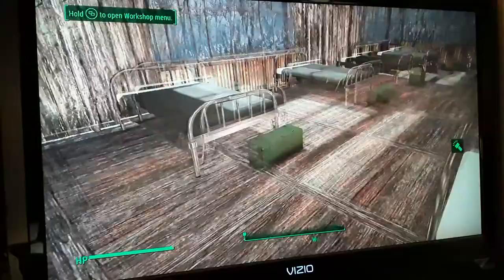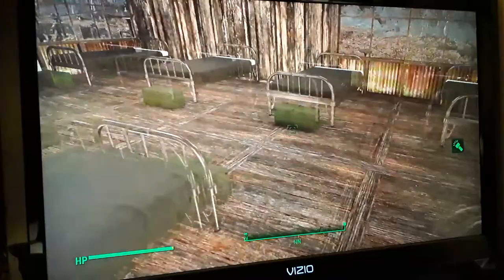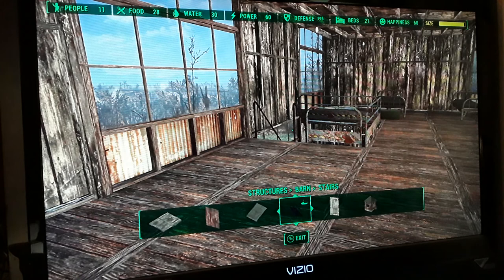I've got all their chests at their beds. I counted 17 beds total. We've got a total of 21 settlers, happiness is 60, defense is 196, water 30, food 28, people 11.